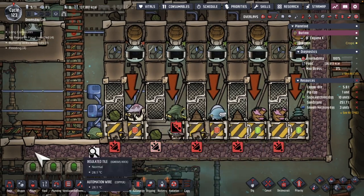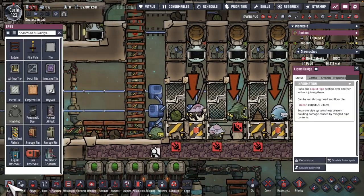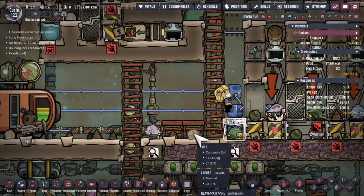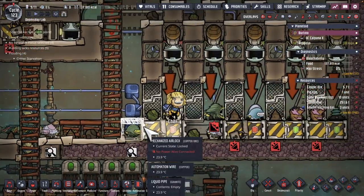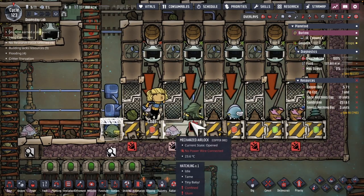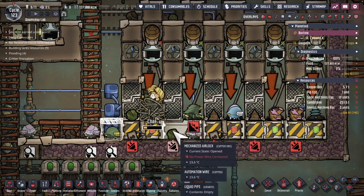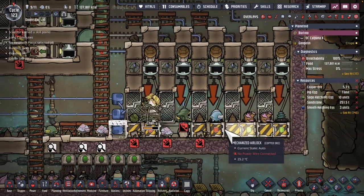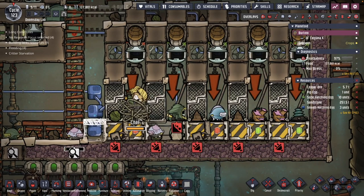Discovered an issue with this setup — these are open at the same time and they're able to cross over, and that's how these guys are getting out. I'm going to put a tile here, but ideally we actually have more space in between each one of these — have a regular tile. Maybe something to clean up at some point down the line.